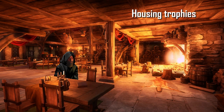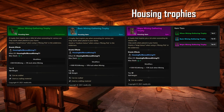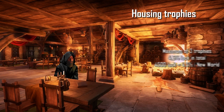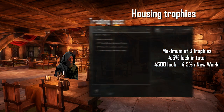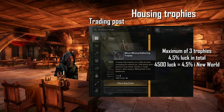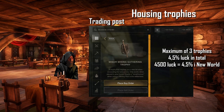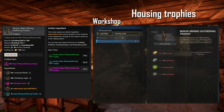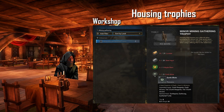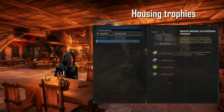Lastly, I'm gonna tell you about housing trophies. In New World, you can only own 3 houses. In those houses, you can have a maximum of 5 trophies per house, but you can stack mining trophies. That means that you can only have 3 mining trophies. You can increase your luck by a maximum of 4.5% if you have 3 of the best mining trophies. To get these, you can either buy them off the trading post or you would have to get a rare recipe to make the higher tier trophies. You can also craft the miner trophy by default if you have at least 75 in furnishing skill.